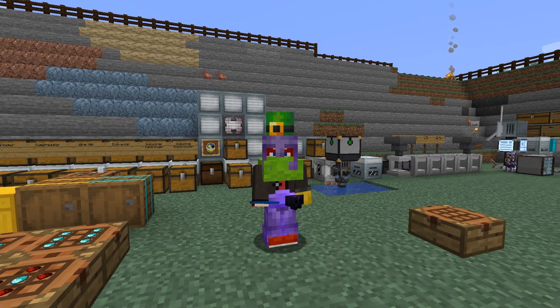Hello everybody and welcome once again to All of Fabric 3. As you can see I'm getting covered with artifacts. The scarf around my neck gives you an extra layer of looting, and the hat gives you an extra layer of fortune, so when we're mining stuff we should get better results. Today I would like to do some upgrades.